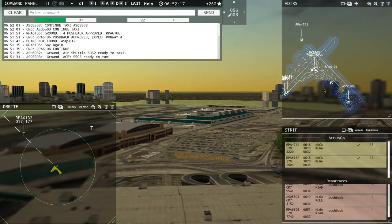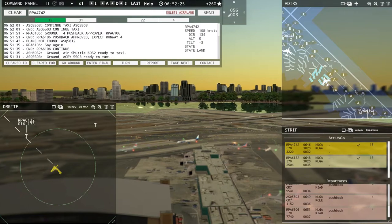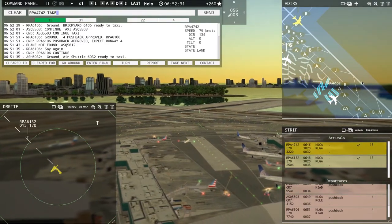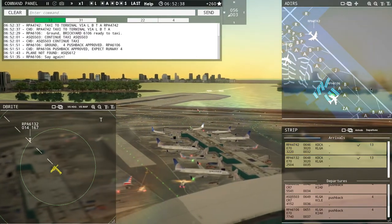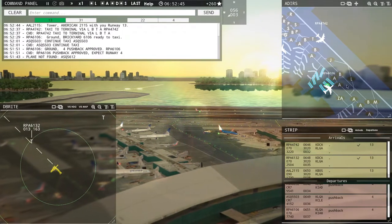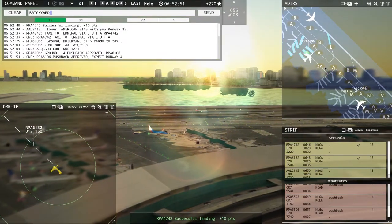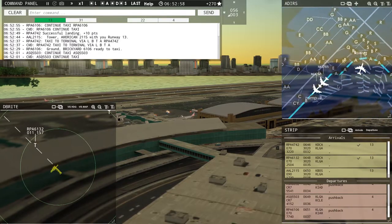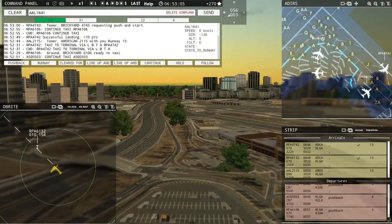I've got to get these guys off taxiway Lima as soon as possible because we've got another Brickyard closing in behind them — so I can't allow anybody to move right now. Brickyard 4742, taxi to terminal via Lima Bravo Tango Alpha. We're gonna send them the opposite way down ground. Brickyard 6106, continue taxi. We've got seven, eight, nine, ten planes queued to take off — non-stop.